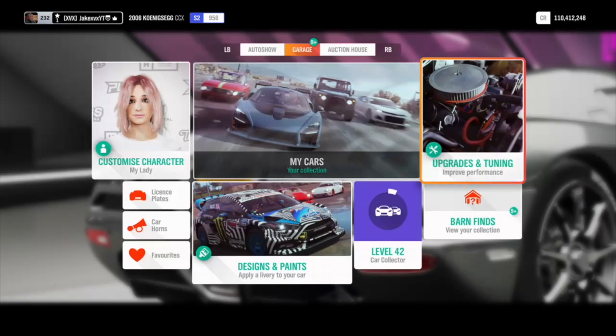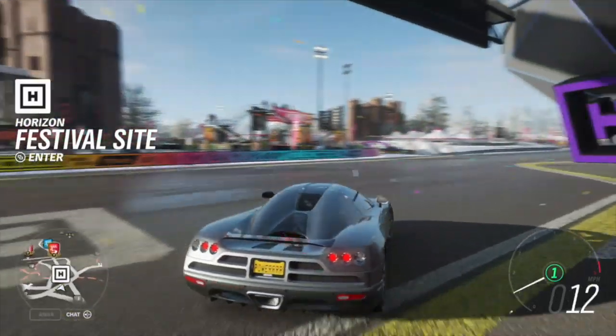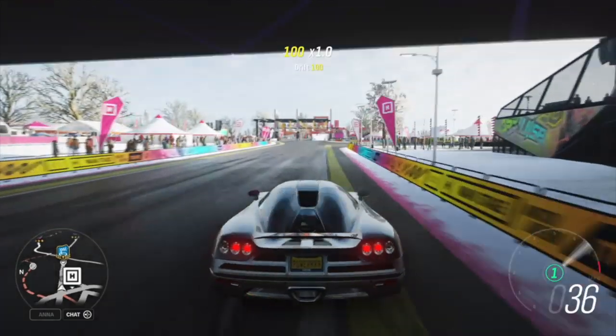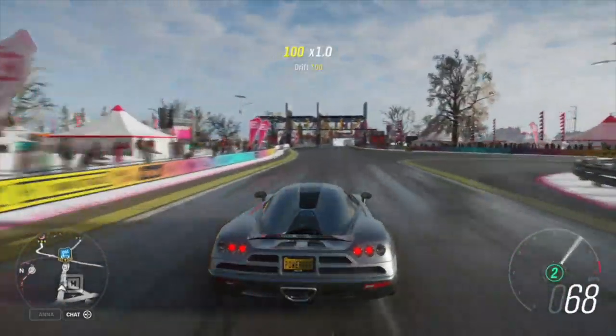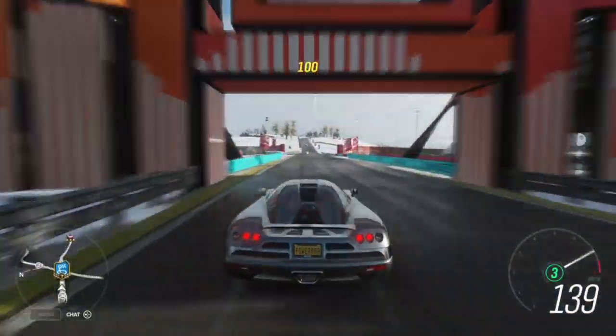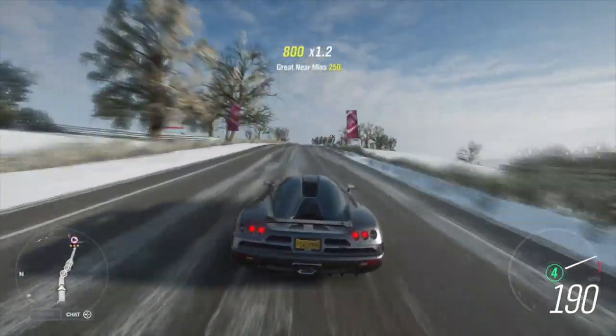This week for the next seven days we have access to the brand new — well, new to the game — Koenigsegg CCX. We don't get many Koenigseggs added to the game so this is quite a cool addition. It can be upgraded to 1,300 horsepower, it has quite a nice sound, the supercharger sounds very nice, and it's definitely a car you should get while you can because after this week it won't be available until the far future.